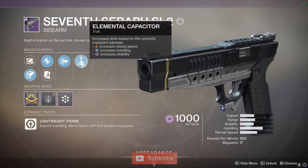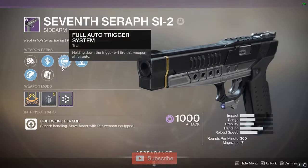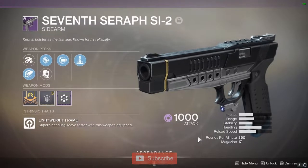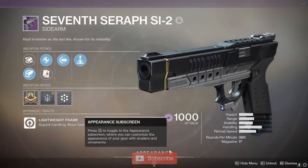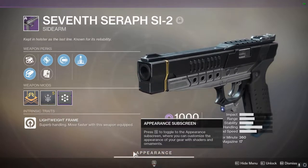Elemental Capacitor, if you are a void subclass, gives you extra stability. And this being a full auto sidearm with the full auto perk, it could come in handy. Now, 360 RPM sidearms are pretty lackluster — pretty much any other sidearm archetype is going to do the job better, but this thing does have one saving grace in PvE.